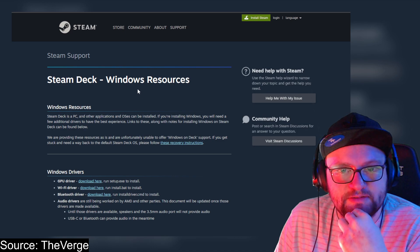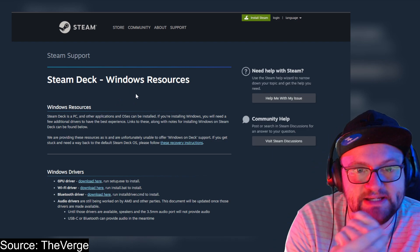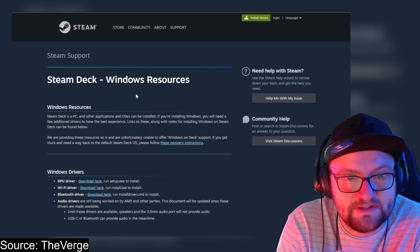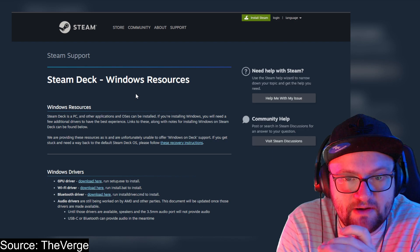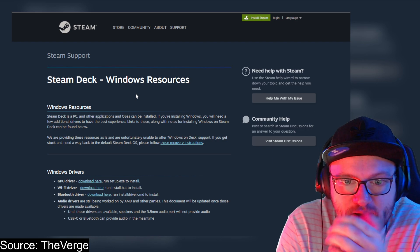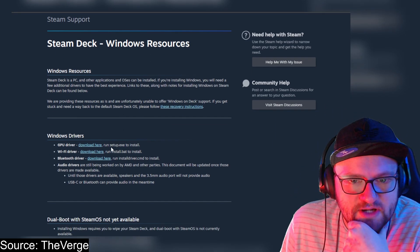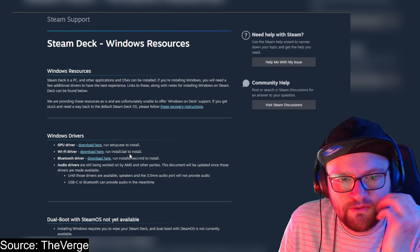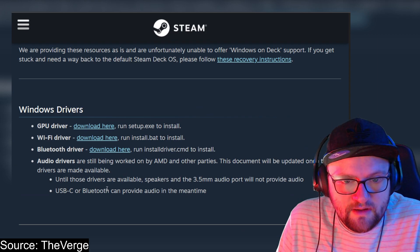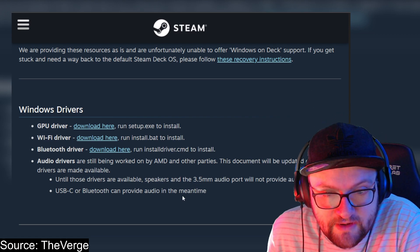Valve's Windows resources page notes: 'Steam Deck has a PC and other applications and OSes can be installed. If you're installing Windows, you'll need a few additional drivers.' They state they're providing these resources as-is and are unfortunately unable to offer Windows on Deck support. The GPU driver, Wi-Fi driver, and Bluetooth driver are available for download. Audio drivers are still being worked on by AMD and other parties — once available, speakers and the 3.5mm audio port will work. USB-C or Bluetooth can provide audio in the meantime.